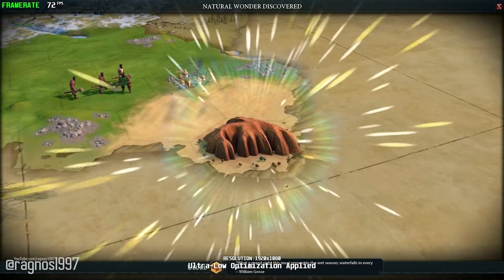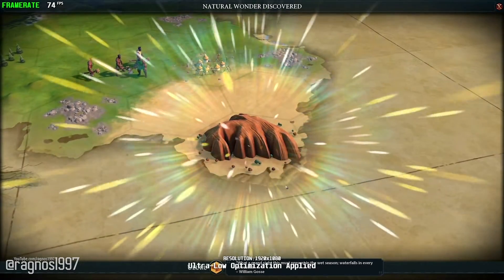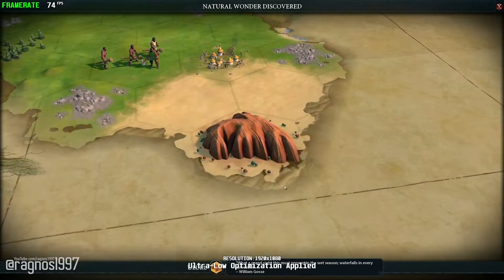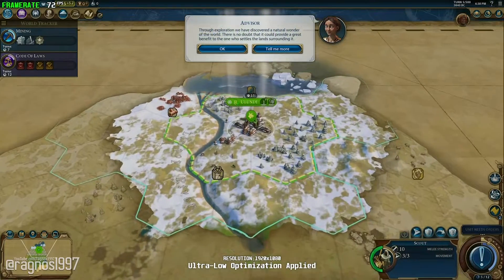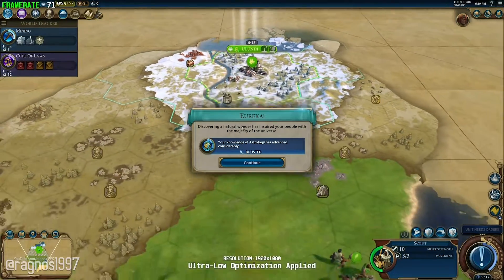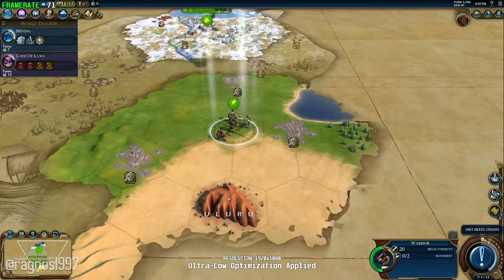What a grand sight this must present in the wet season, waterfalls in every direction. Through exploration, we have discovered a natural wonder of the world. There is no doubt that it could provide a great benefit to the Reconnaissance Union.